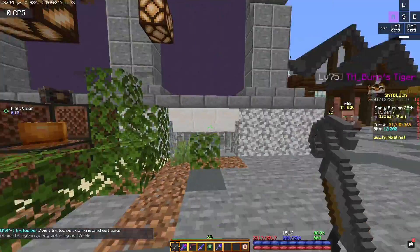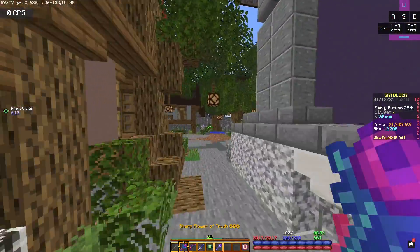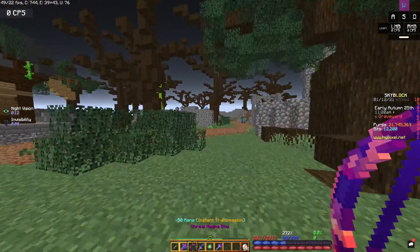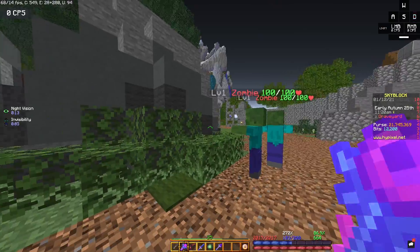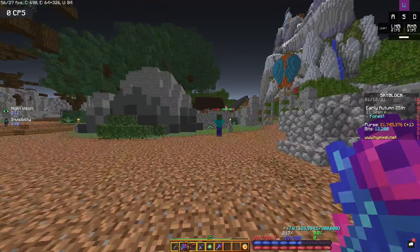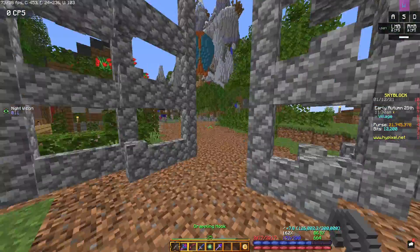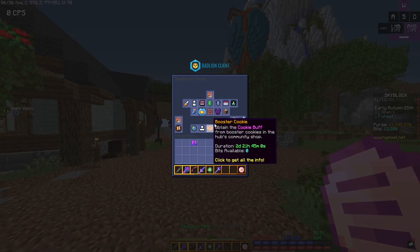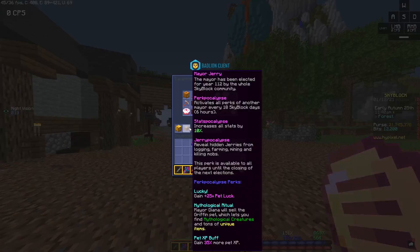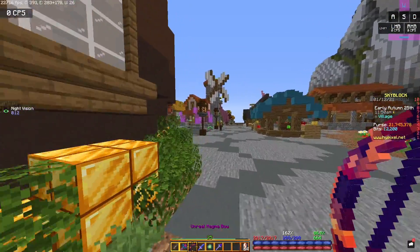Let's see the damage difference — got my tiger pet. Now let's smack a zombie. 45,000 — 3,000 different, that's not bad. That means my base damage should be a little above 40,000 now without the Jerry buff. Yeah, without the Jerry buff it should be just a little above 40,000.